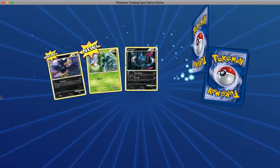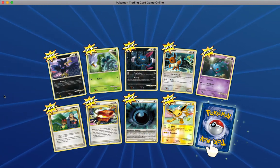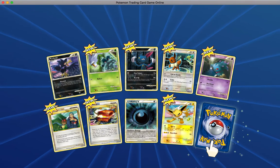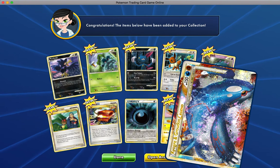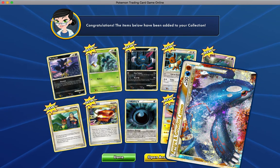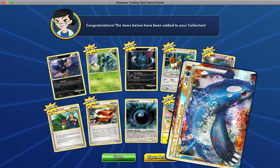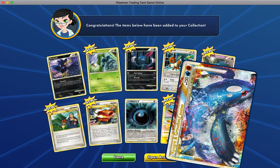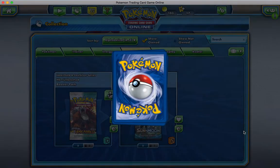These are obviously all going to be new to me because I've never opened any of them. Oh okay, that's cool — Kyogre and Groudon legend! So I guess this is a two-parter card, so I need the Groudon part. It's pretty nice though. Let's open the other one, I'm digging it.